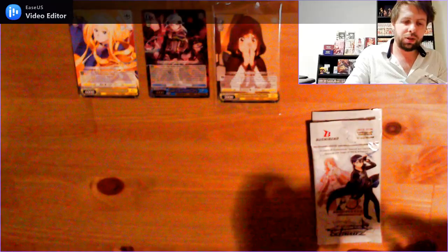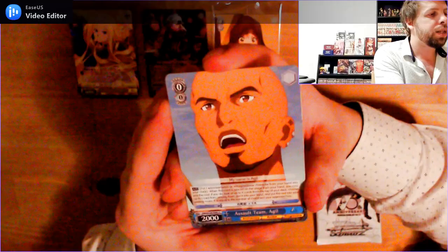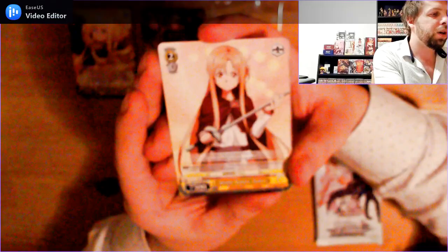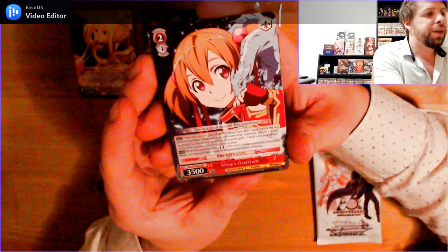Pack number 2. Level 0, 0 cost, 2000 power common: Assault Team Agile. Level 2, 1 cost, 7500 power common: Battle Stance Asuna. Next up we've got Level 2, 1 cost, common, 3500 power: Silica's Gratitude.